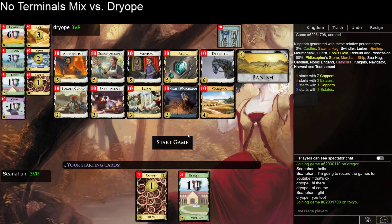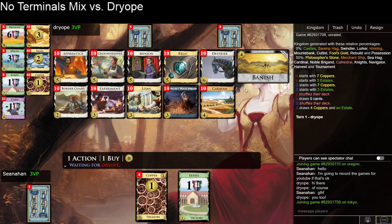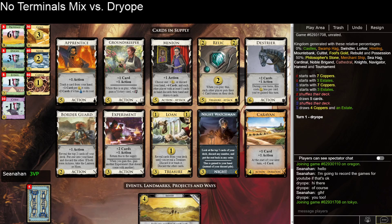Hello, welcome to this match against Dryope. This is the second match of the No Terminals mix. As we see here, all of these cards are not terminals. Everything's got either plus action written on it, or is a treasure or a knight.